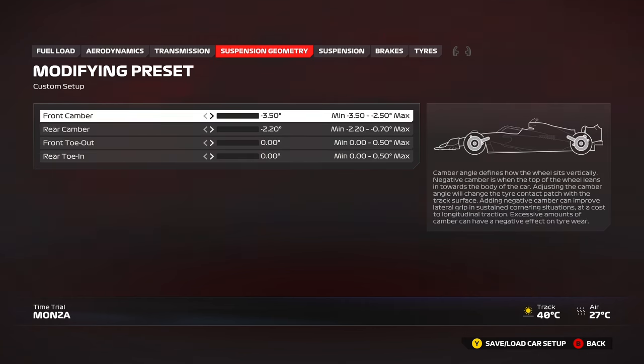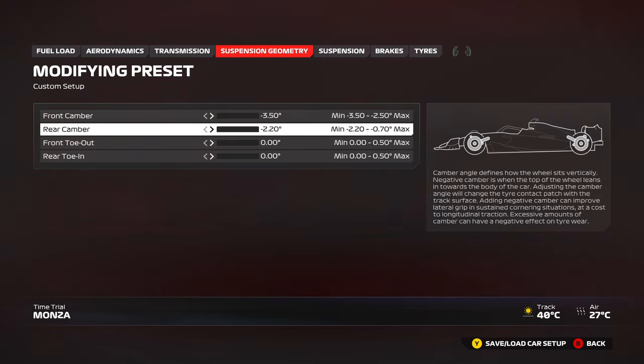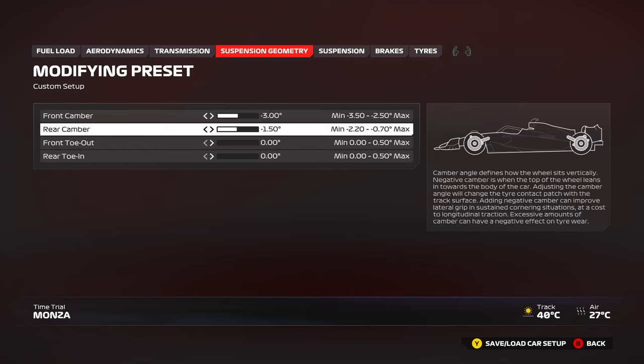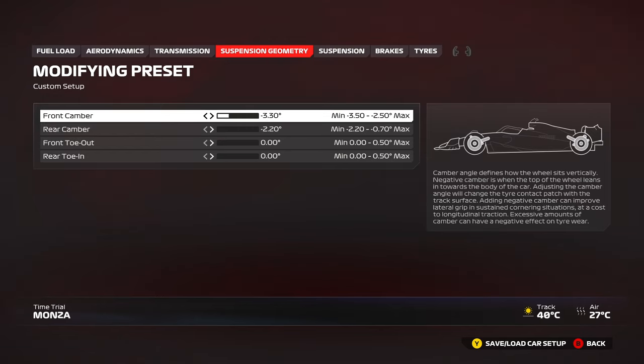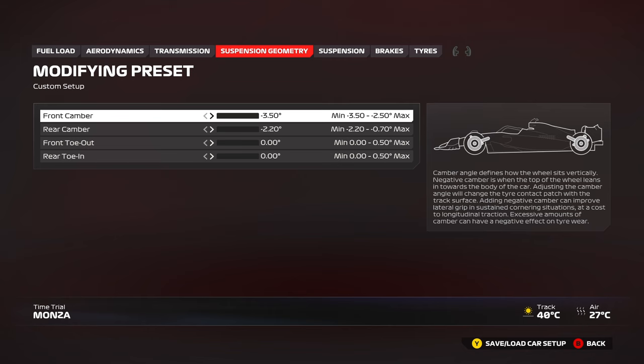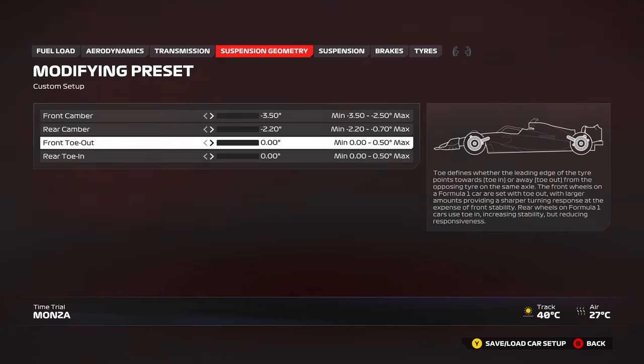When you have more negative camber, it gives you more grip through corners. Less negative camber — more towards the center — gives more grip under braking and acceleration, but it's not really useful to run anything near the middle. Running camber at minimum works nicely. For toe, you still want minimum because it's more stable. You can add a tiny bit of front toe if you want the front end to respond more sharply into corners, but it will be slightly unstable mid-corner and on exit. The front end in this game is already very pointy.